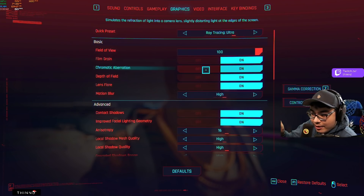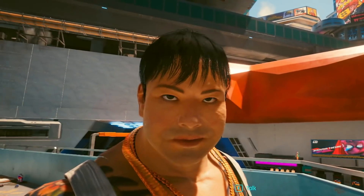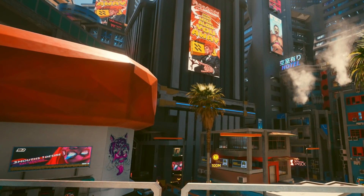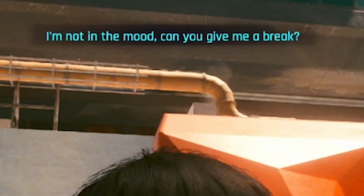The one thing I do encourage turning off is chromatic aberration. I'm not going to get into the science behind it, but when I turn this off, things have a much less cloudy look when you look around. Some people really enjoy that cloudy, almost motion-blur kind of effect — it's the grit and grime of the city. Personally, I don't really care for it. It just looks better with this off, even if everything else is on ultra.